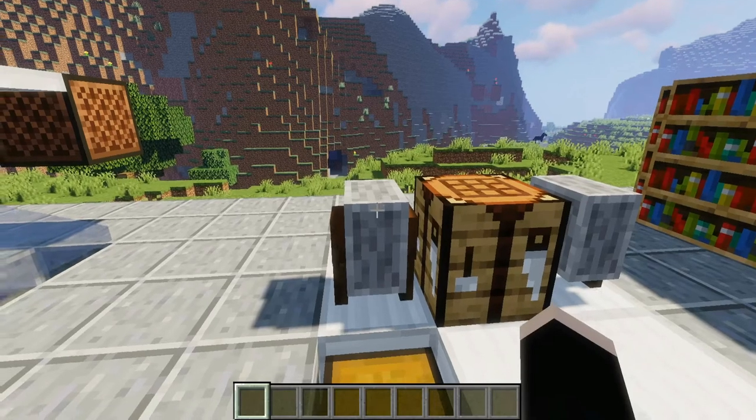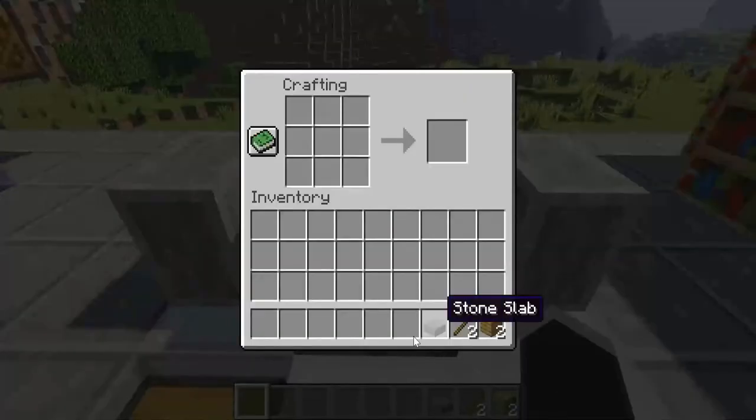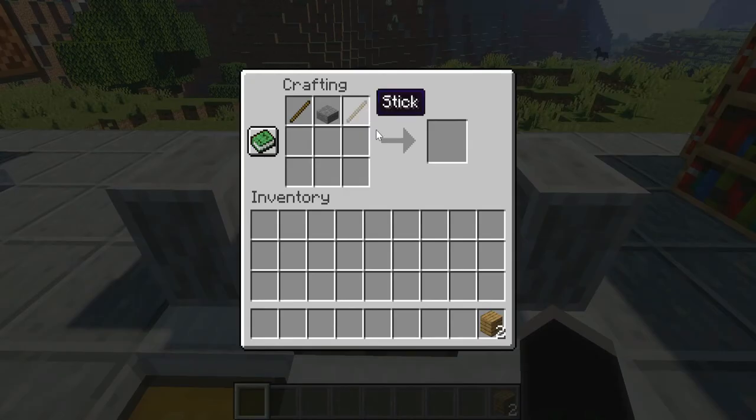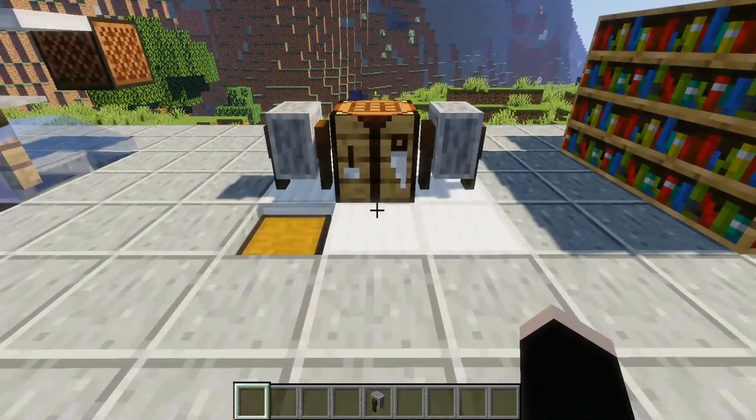Lastly, I want to show you how to make a grindstone. What you're going to need is 2 oak planks, 2 sticks, and a stone slab. Go to your crafting table and put them in this fashion: stone slab in the middle, sticks on the side, and 2 oak planks underneath the sticks. And you get your grindstone. It's pretty easy — it's used in a lot of aesthetic builds, but the main purpose I'm showing you here today is just disenchanting items.